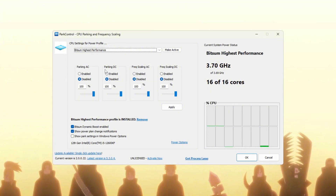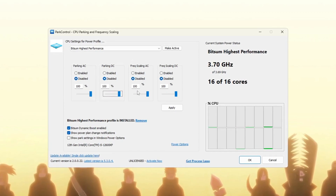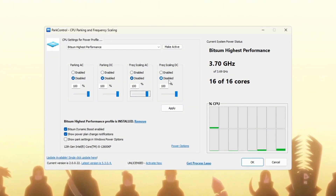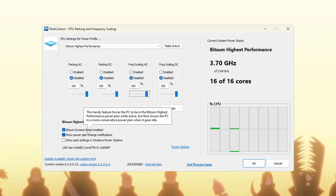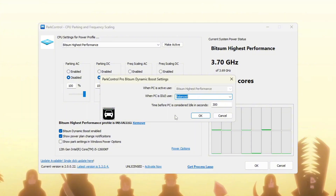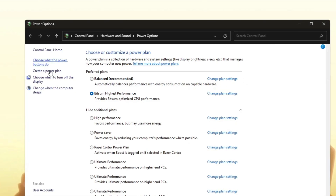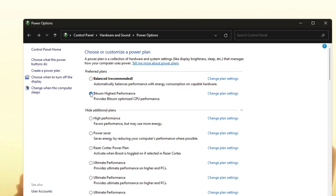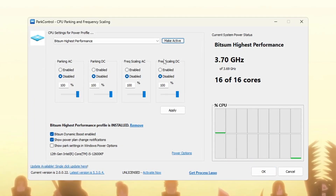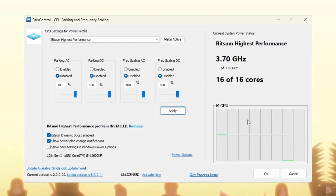Parking DC: set this to 100% and disable it. Frequency Scaling AC: set this to 100% and disable it. Frequency Scaling DC: set this to 100% and disable it. Now find the setting called Bitsum Dynamic Boost and make sure it is turned on. This feature turns off unused CPU threads during light tasks like web browsing and turns them back on during heavy tasks like gaming. Next, open your power options settings on your PC and select Bitsum Highest Performance again as your active plan. Double check that all settings are at 100%, then click Make Active and Apply to save your settings. These changes will allow your CPU to give the highest performance, especially when gaming.